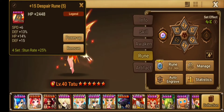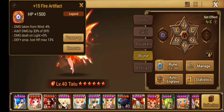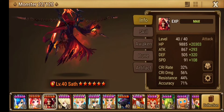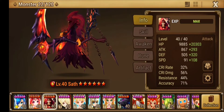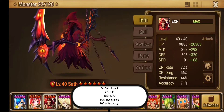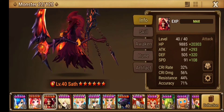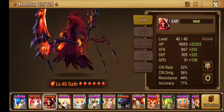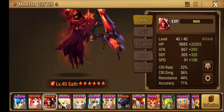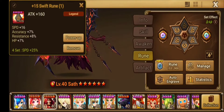This one I like - it's a tanky rune, gives her a little bit more speed. I need to get her another artifact. Sath is plenty tanky to me, he seems tanky enough. I might give him a little bit more HP over time, but I want him to have 100% accuracy, more speed, and a bit more tankiness. Other than that he's doing completely fine.